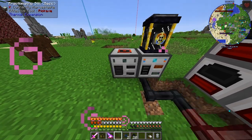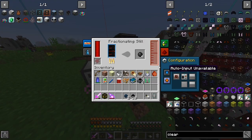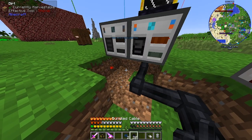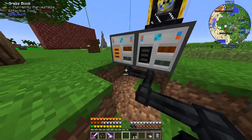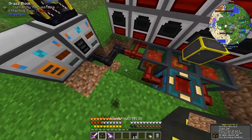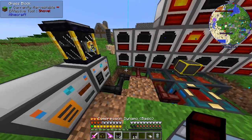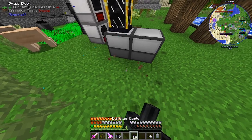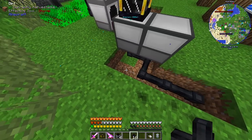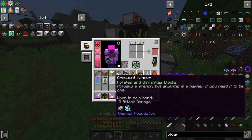I can right-click and turn it off, set input to be from the right, and output to be on the left. So now this has naphtha going in. I can open up under here and place our bundled cable — yep, now this is making refined fuel. Then from here we can set up our compression dynamos in a system like so. Can I wrench it upside down? I can — okay, that works. I can place all these and wrench them upside down.